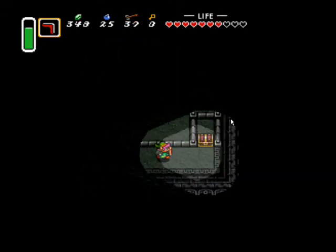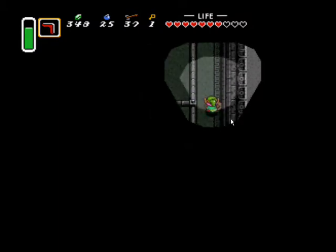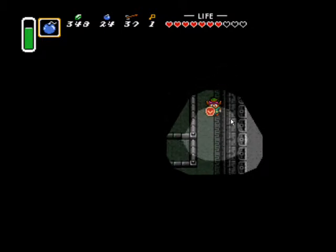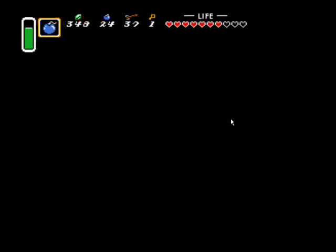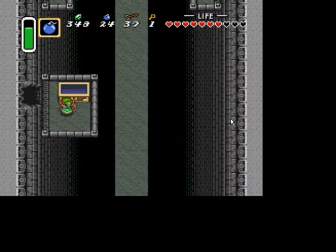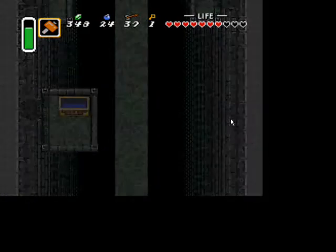You can open the chest in the top left corner for some bombs, then make your way through the maze — it shouldn't be too difficult. Get to the treasure chest in the bottom right corner, then head up to a bombable wall, bomb it, head through, and open the chest for the dungeon item: the hammer. Now we can kill those annoying turtles.